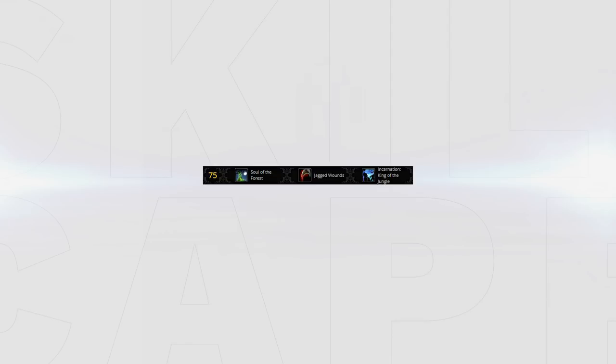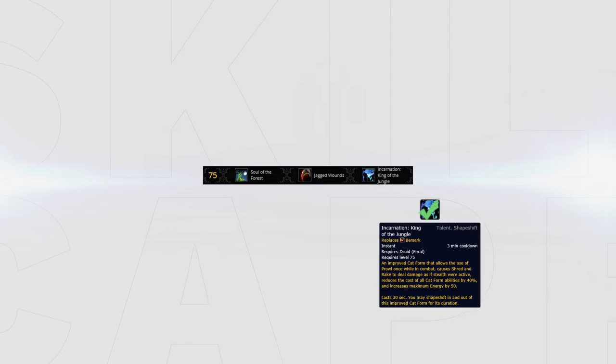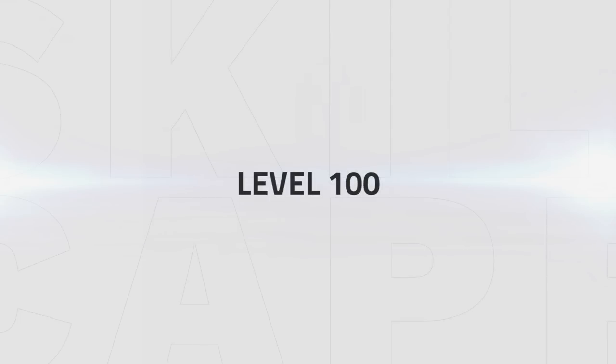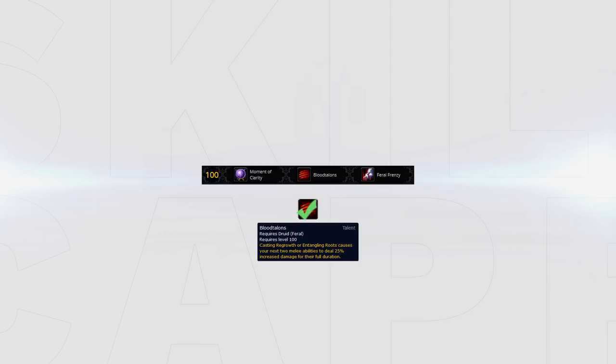Tier 5 is what really makes the Big Bite spec work — it is Incarnation. Incarnation is that big damage cooldown you want to use to burst your target down and combine with every damage multiplier you have, for example on-use trinkets, racials, etc. Tier 6 only offers Saber Tooth for Ferals — there is no other choice and it is a really solid buff to your Ferocious Bite. It increases its damage by 20% and also makes it so your Rip always refreshes when you use it, giving you more time to spend combo points on Ferocious Bites. The last tier also doesn't leave you much choice. Blood Talents is by far the best — it is great to get those big bites out but also to pressure your enemy in the long run. Note that you should not be afraid to cast Regrowth in your enemy's face even though it might feel weird at the beginning, since the damage will really make up for it.